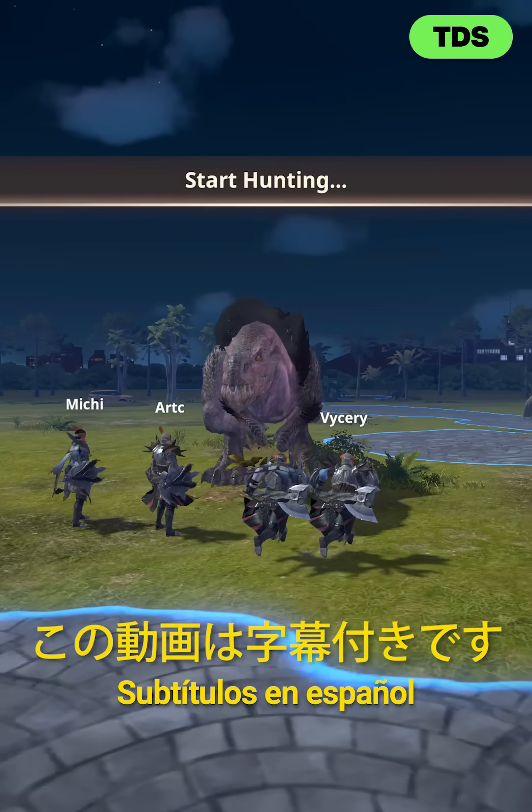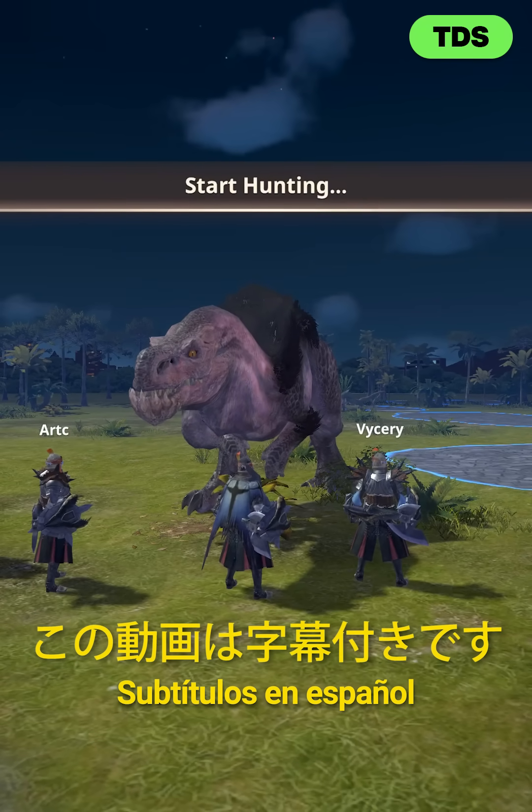This is what happens when you use four paralysis sword and shields at the same time in Monster Hunter Now.